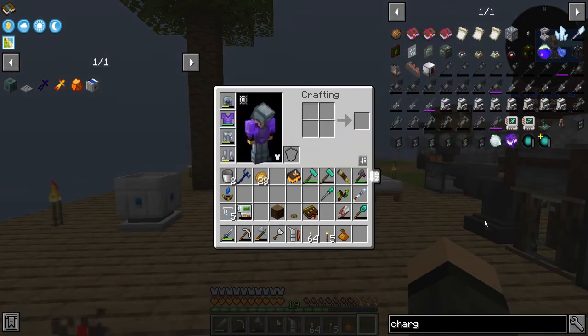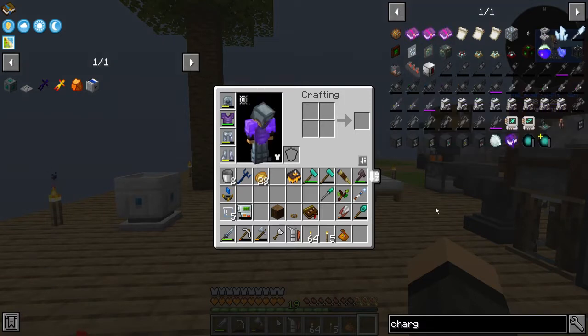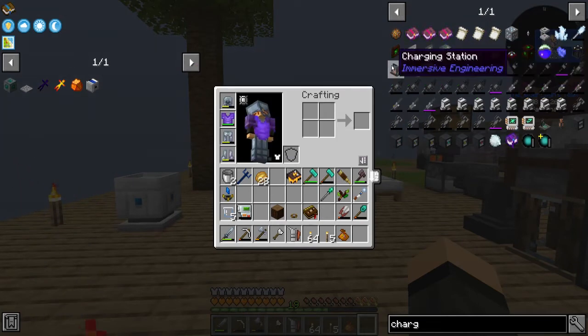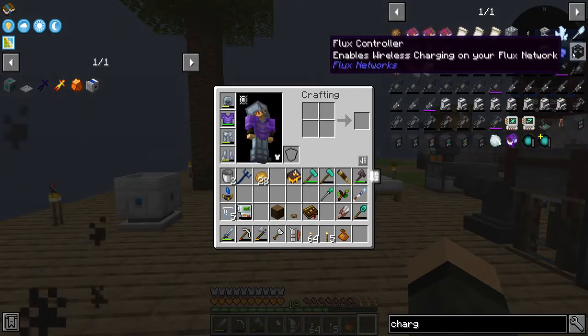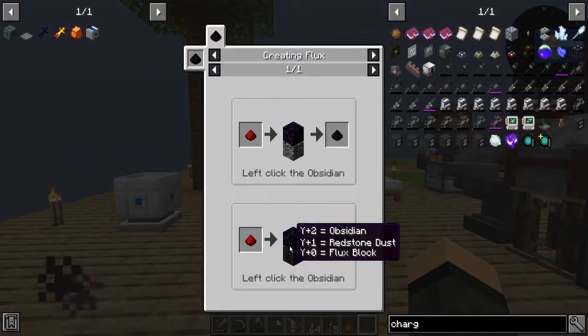Those are from Mekanism. Energy discharger from Powah, charger from there, charging station, advanced heat sinks — reuse the charge down to the real gun. Flux controller, which is two obsidian.